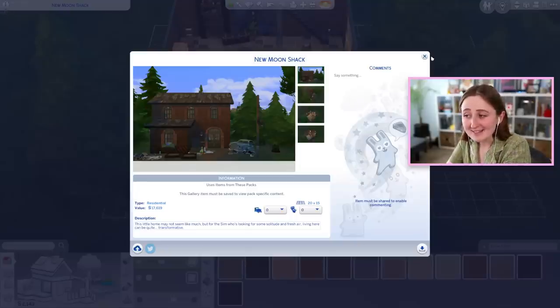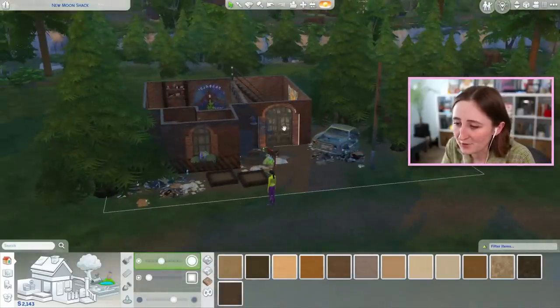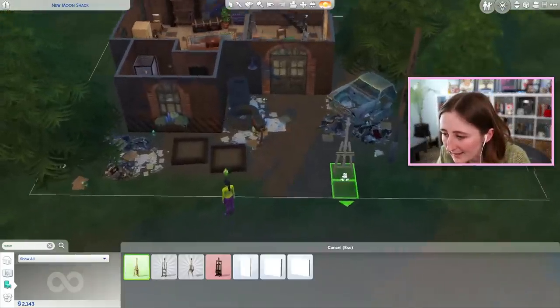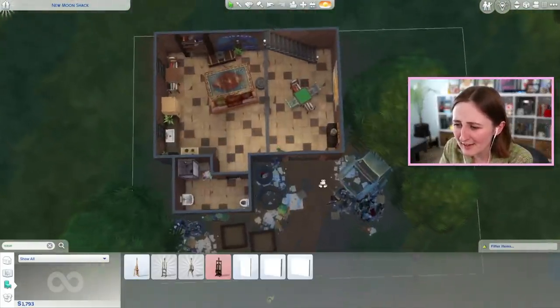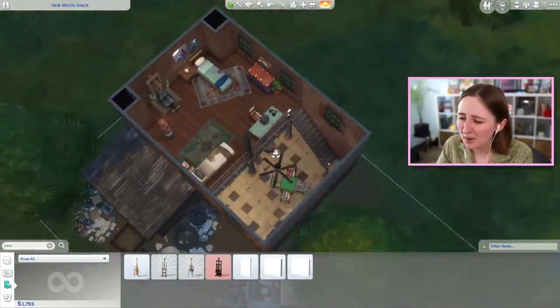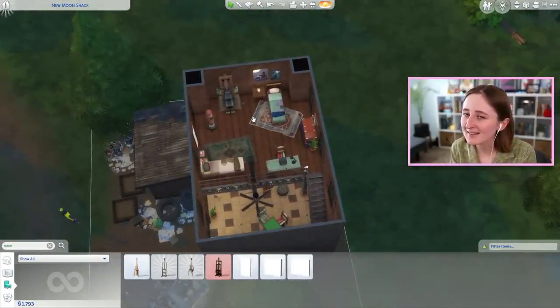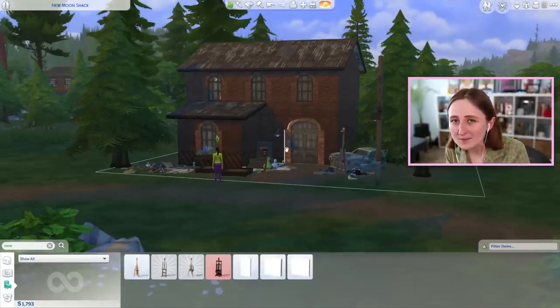Right now it's only 17,000 simoleons, so somehow miraculously we have kept it under the starter home budget, and it feels really big. Maybe I'll put an easel or something out here — that's a decent skill-building item too, and we actually have a lot of those. Granted, there's not like proper bedrooms or anything, but for what I need for my gameplay I think this should be perfect. And it's been fun getting a chance to explore the new build items and stuff.